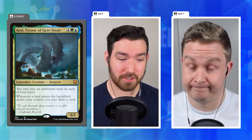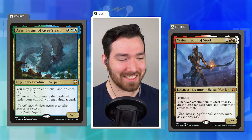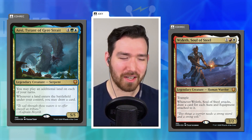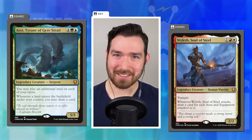From the Zendikar Rising pre-cons we move to the Commander Legends pre-cons. This is the set that contained the Simic Sea Monsters deck led by Aesi, Tyrant of Gyre Strait, who currently has over 2,000 decks to its name. And we saw one of the most inventive innovations ever — a Boros equipment deck. It had never been done before. This was led by Wyleth, Soul of Steel, who commands about a thousand decks.